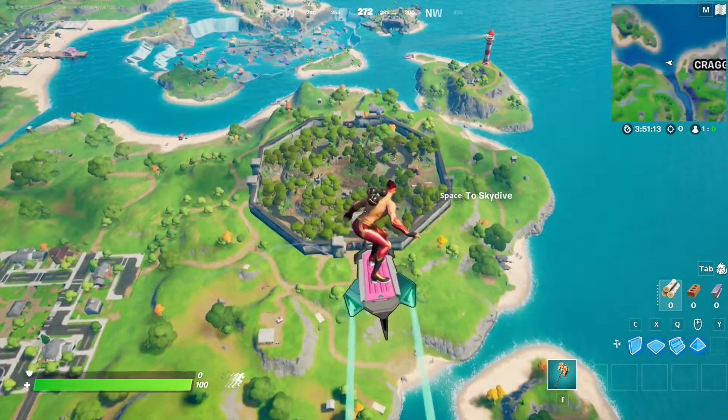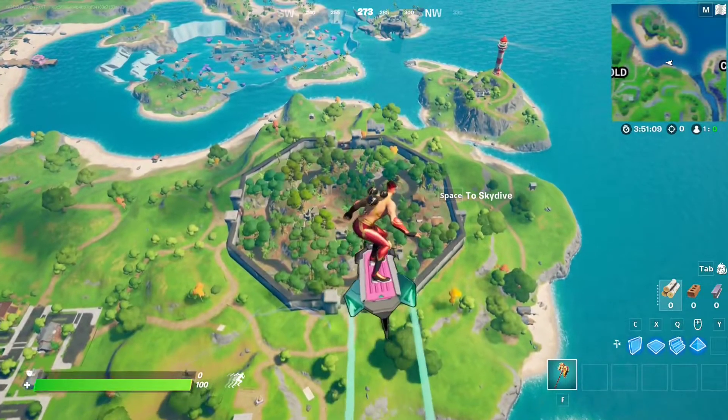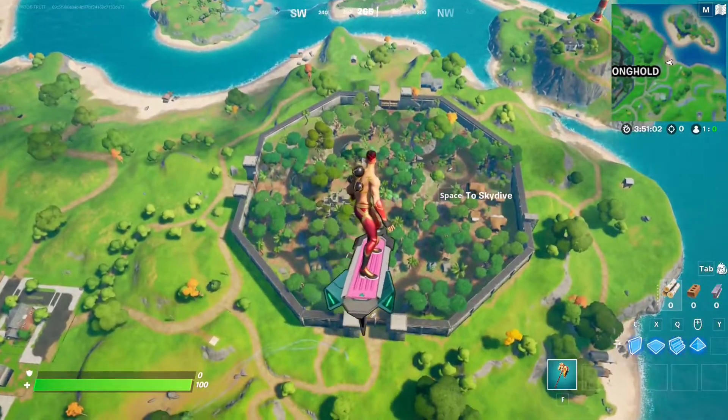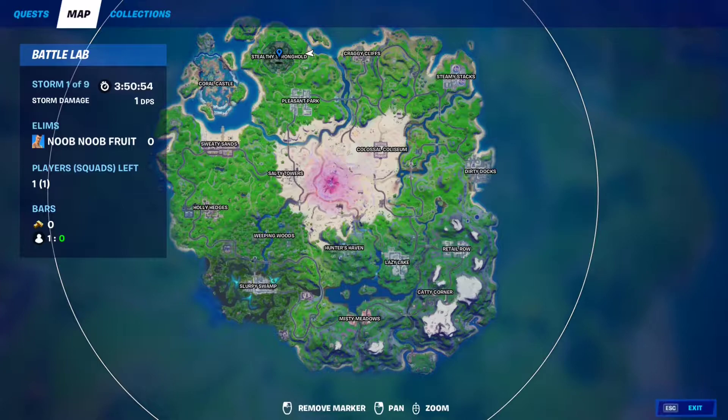For the next epic quest of week 13, you have to scan a server at a service hub — just scan one server. To do that, you need to make your way to secret POIs that exist underneath three spots. The first one is underneath Stealthy Stronghold, and the second one is underneath Colossal Colosseum — both have a secret entrance.